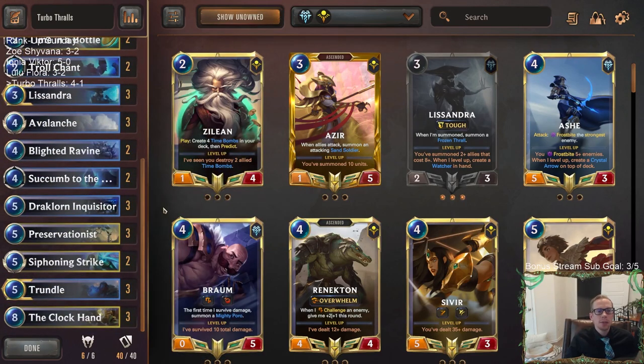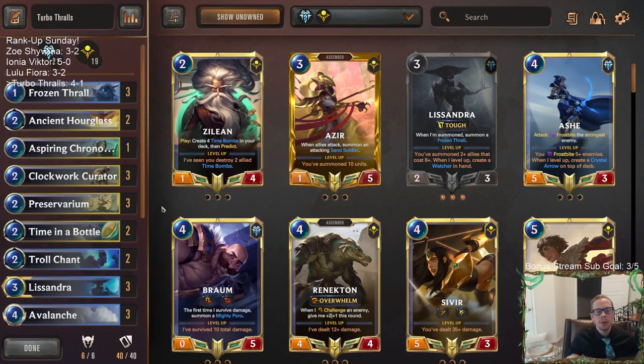Super good deck here with the Turbo Thralls. Those of y'all watching later on YouTube, hit that like button and leave those comments. Hopefully you enjoyed Rank Up Sunday today — we played four decks that did well for us on stream, ran them all back, and all of them had winning records again. So if you want to rank up with decks that are not the top five — Thresh Nasus, Shyvana Dragons, Aurelia Azir, Draven Jinx Burn, and Draven Ezreal — maybe try out one of these decks depending on your playstyle.